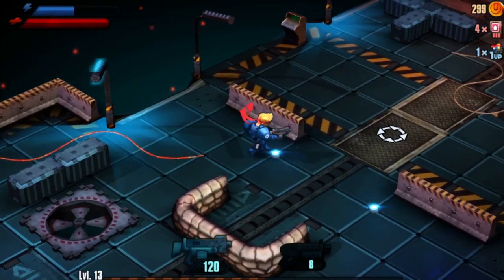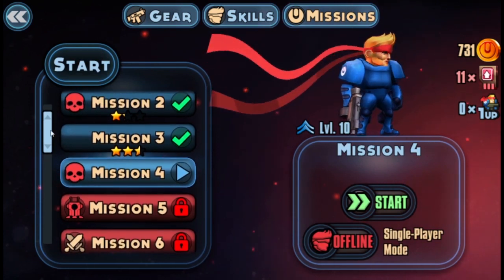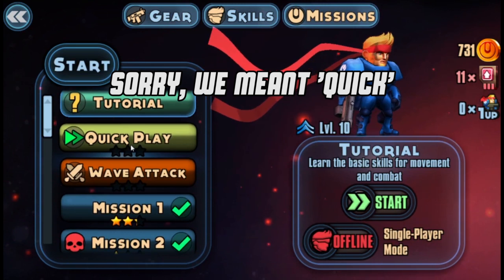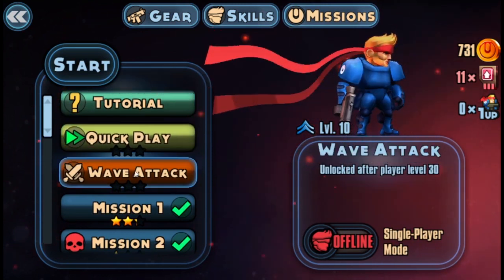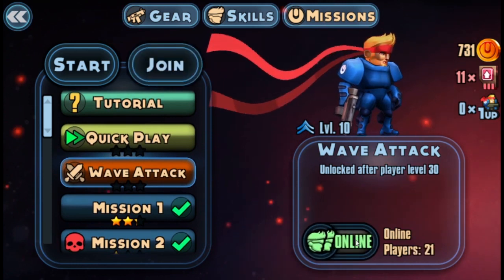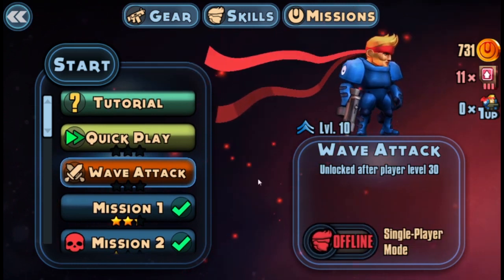At the time of recording, the early access version has 30 missions which increase in difficulty. There are also two additional modes. First is free play, which generates a random mission of difficulty relative to your skill. And second is wave attack, which you have to be at level 30 to play, so we didn't get to check it out unfortunately.